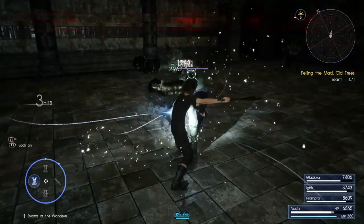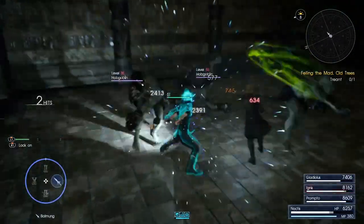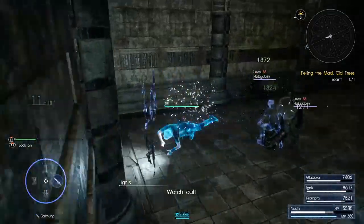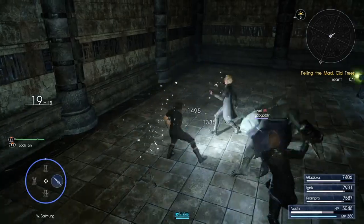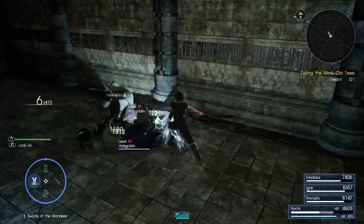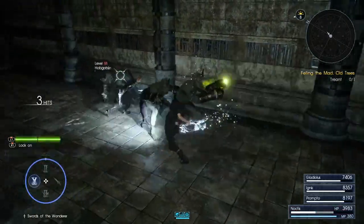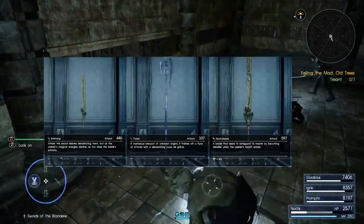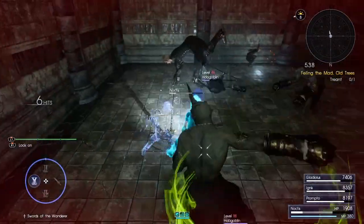For all intents and purposes, Swords of the Wanderer are just trial-arm daggers. The range and stagger of this weapon are its most significant advantages over normal endgame daggers. When it comes to damage, it also exceeds every dagger in the game except Zwill Crossblades at full health. When not at full health, Swords of the Wanderer are significantly better than Zwill, but this flips entirely with the use of a potion. Still, when compared to other endgame weapons, they're well above even Balmung, Apocalypse, or Flayer, making them one of the best damage dealers in the game.